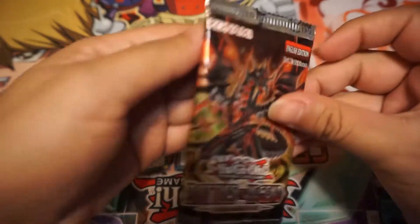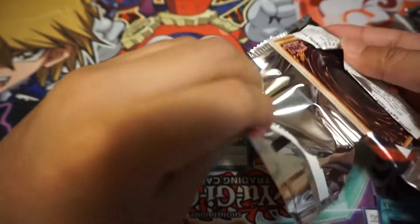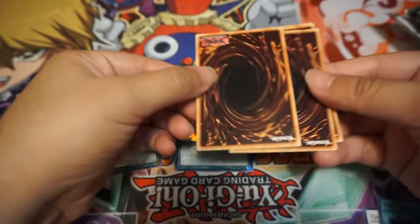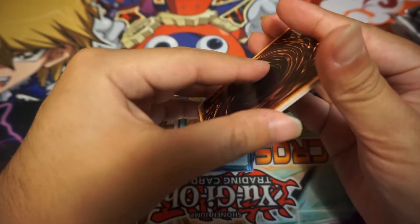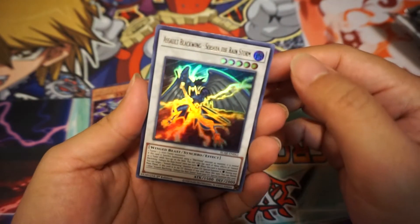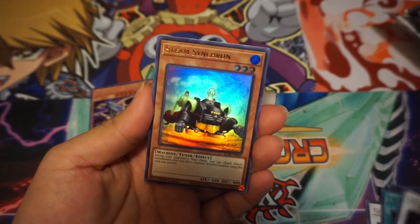Let's pull that Astro Utopia or Ten Thousand Dragon — come on! So far these packs are really good. Secret in the back, you ready for this? Let's go — focus, focus, focus. Okay — Salt Blackwing, Steam Synchron, Caligula, Powered Crawler.